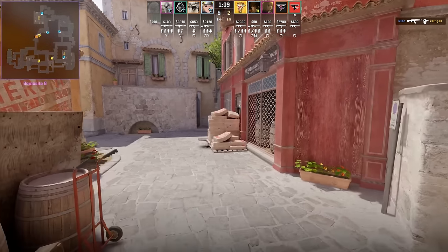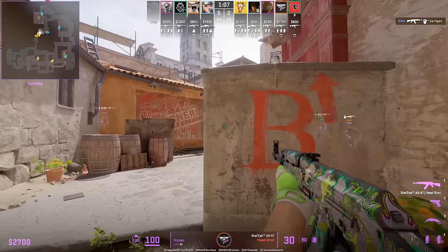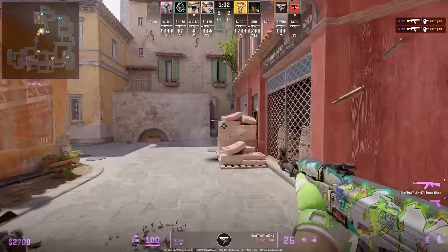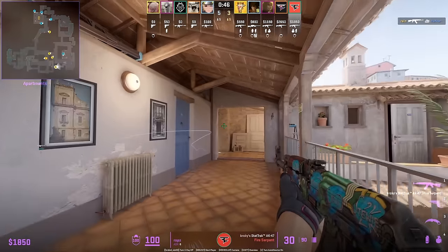When you come around this corner you might not expect anybody to be there until you come all the way up. Frozen comes around, doesn't see anybody initially from sandbags and thinks it's already clear — then Niko punishes him. Rob shows how to throw the ABS lurk smoke: position on this part of the tile, remain crouched, aim as shown, then left-click throw.